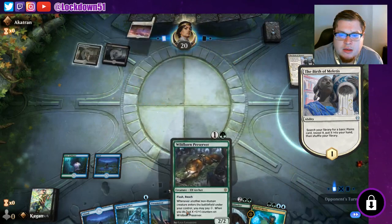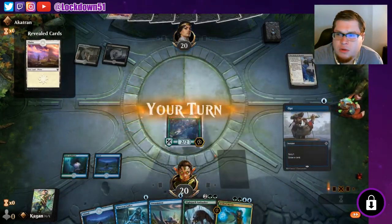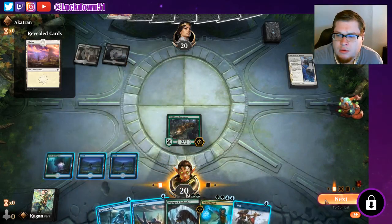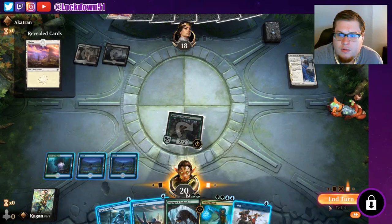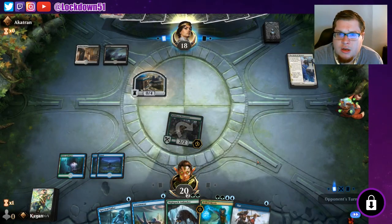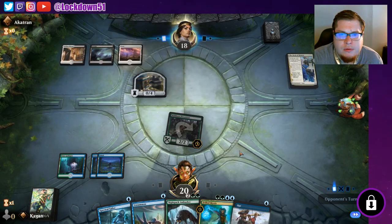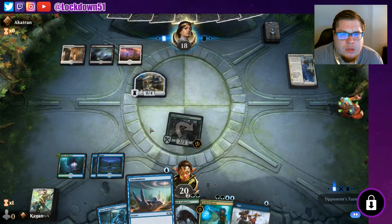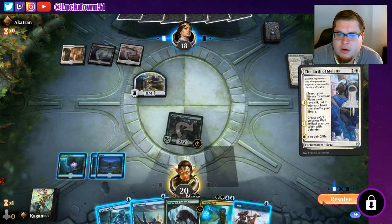Get a basic land, go ahead and throw this down for two damage while we can. Past the turn, we may pump this guy up, try to get around this wall if we can. Or we'll just bounce the wall — could just do that too, honestly. Another one?